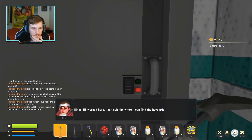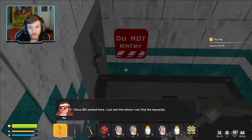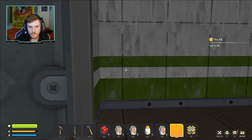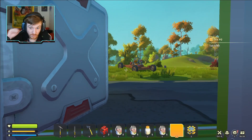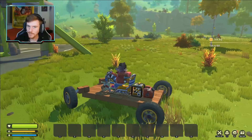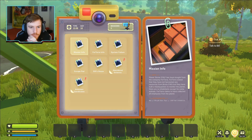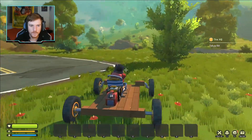That's the highest floor — I'm not seeing anything else. But how am I supposed to open this door? Since Bill worked here I can ask him where to find the key card. That's really nice — if I go back to Bill he can help me out. I hope I don't have to go back too many times. Looks like I'm actually going to have to go talk to Bill. I did not find anything even after checking all the rooms again. When I get back I'll definitely make a bed and slap it on my vehicle.